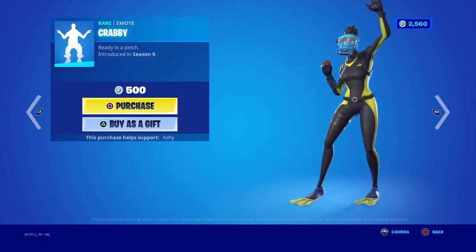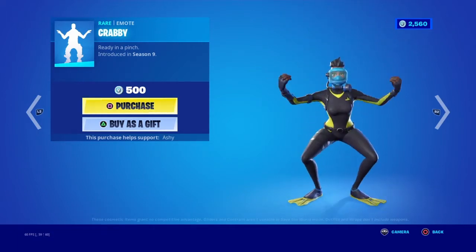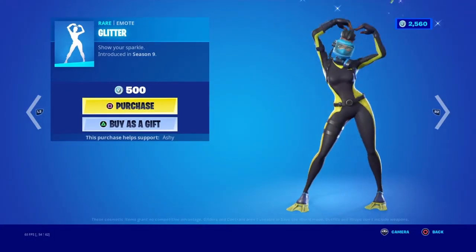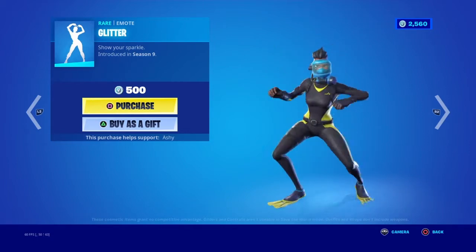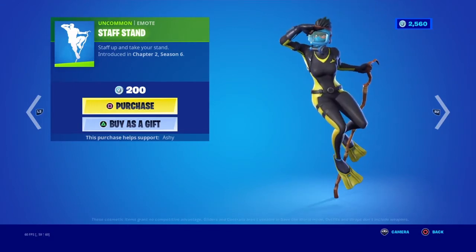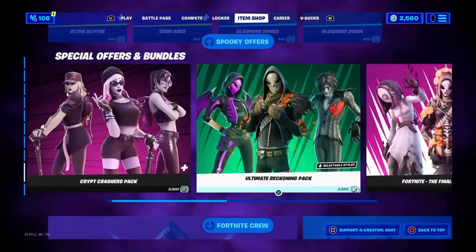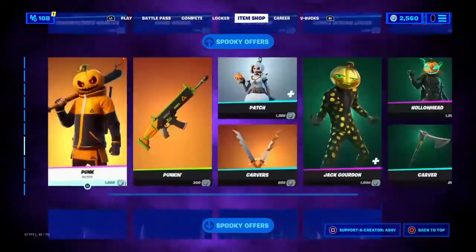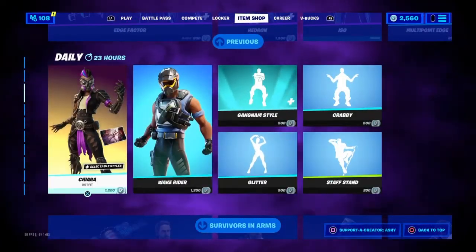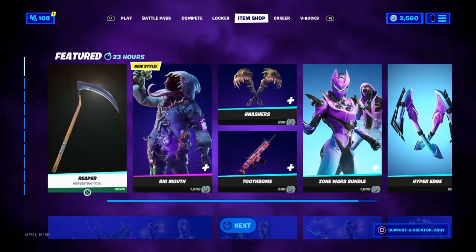Krabby's back. Glitter's back too. And then Staff Stand. Nice — everything is still here including that pack, including all the packs. Very nice item shop. I'd give this like a big improvement — eight and a half, probably for me an eight and a half. Really nice item shop we got here.